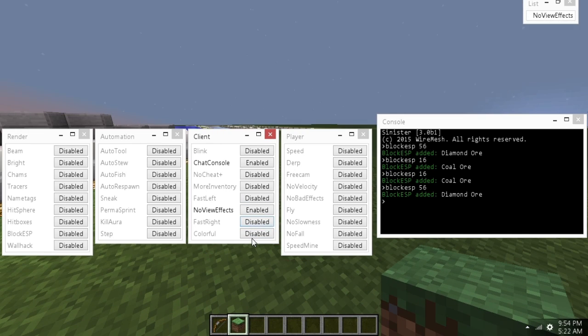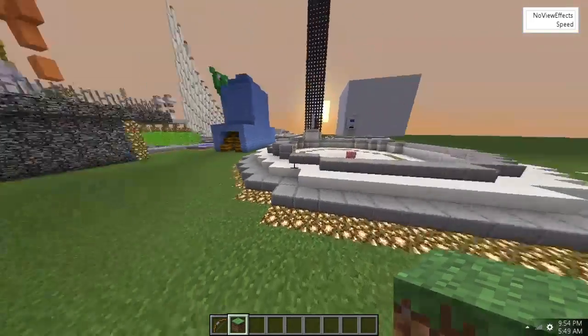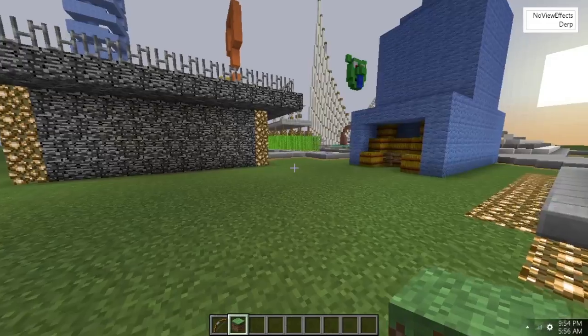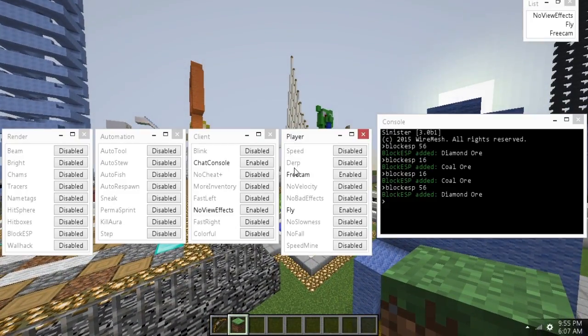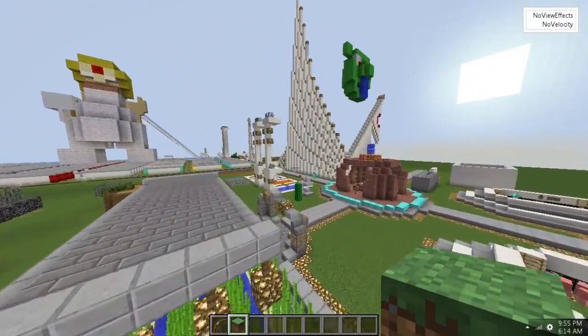Colorful is just for the GUI — it makes enabled features show as green and disabled as red. Some people wanted that; I usually have it off so it's just black and gray. In the player section, we have speed which is a regular speed derp — it's server-side so you don't see it on your screen. Free cam obviously lets you fly through blocks, which is nice. No velocity is anti-knockback, so if people hit you, you don't go flying back.